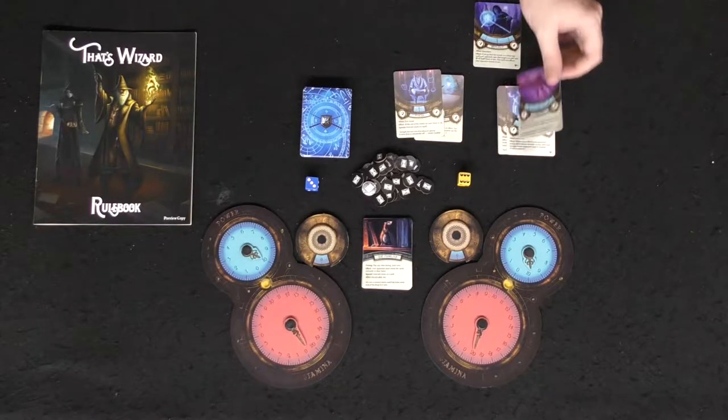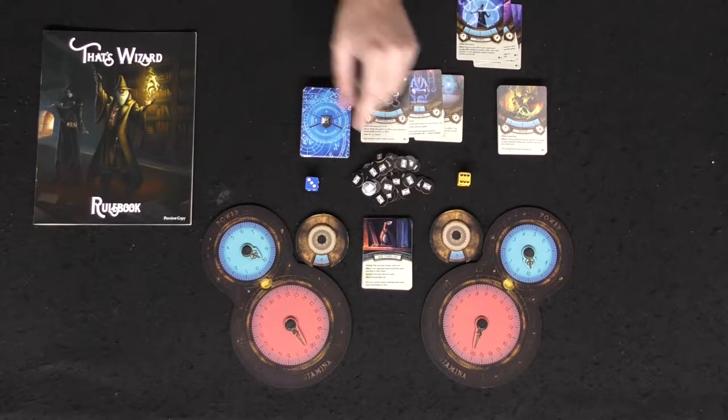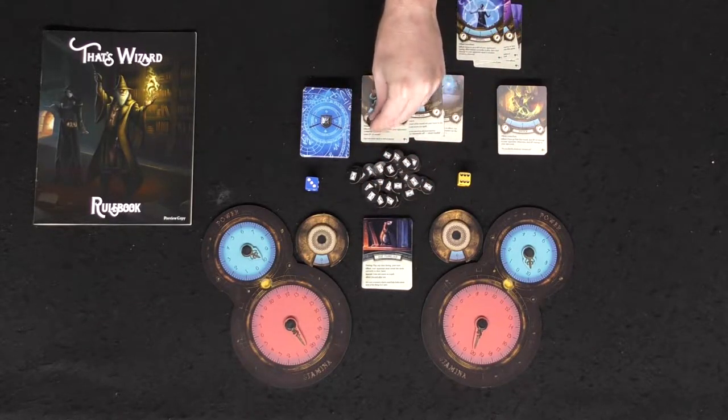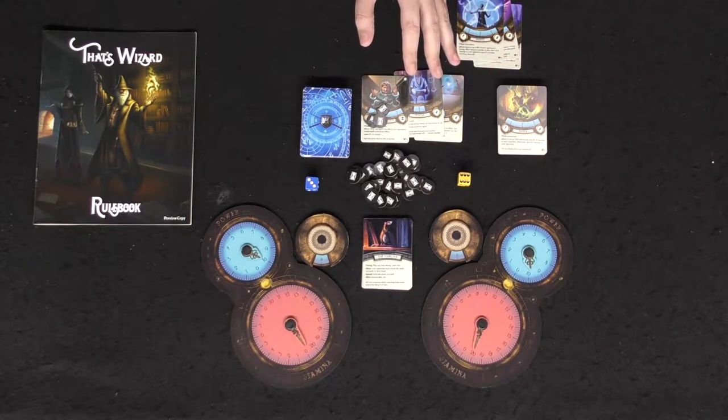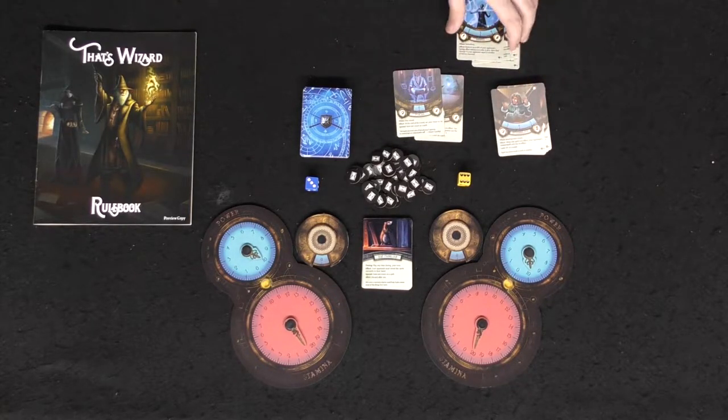If you have a spell that stays in play — like for instance invisibility — you'll pay a specific power, read what the card says, put a specific number of power tokens on that card, and at the end of every turn you're going to remove one of these counter tokens until they're all removed and the card goes back into your hand. Whenever you play a card, regardless of whether it's targeting your opponent, yourself, or staying on the field, after it's done being resolved it comes back to your hand. You use the power based on your power marker, and when it hits zero, you can't cast any more spells.